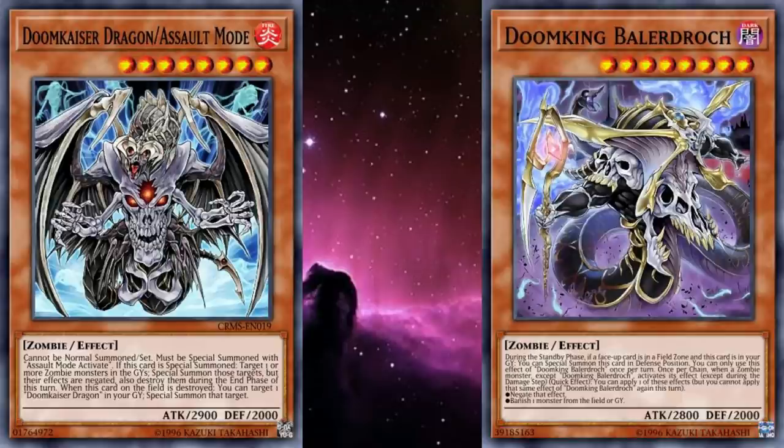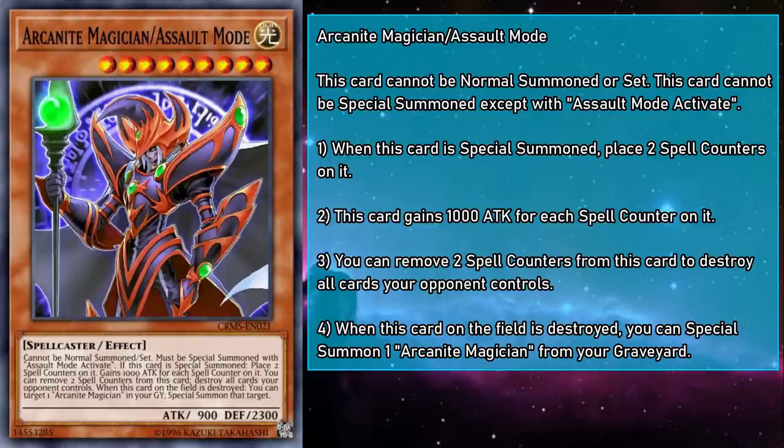Arcanite Magician Assault Mode is a level 9 light spellcaster monster with 900 attack and 2300 defense. When special summoned, you can place two spell counters on this card, and they gain 1000 attack for each counter on them. And you can remove two counters from them to destroy all cards your opponent controls. Out of all the Assault Modes, this was probably the most desirable for competitive play. Base Arcanite Magician already saw widespread play as spot removal that lived in your extra deck, that given the right tuner, could continue to be leveraged into other synchro monsters as well once it was done. But what if you could use that spot removal to clear the way for a whole board wipe? That's the promise of Arcanite Magician Assault Mode, but even that was not enough to propel one of these monsters into the limelight. But if you can resolve this, then I guarantee you you're gonna have a blast.